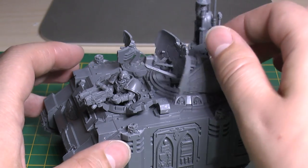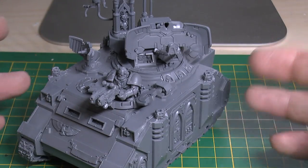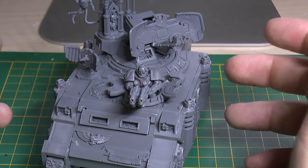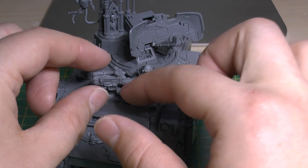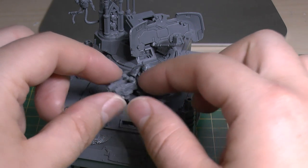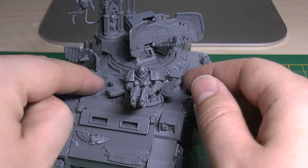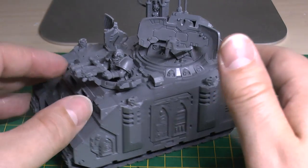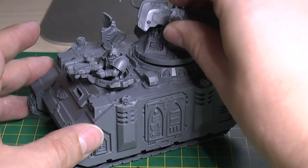I've kept the figure loose — there's no real point glueing him. Even though he's there you could still have a pintle-mounted heavy bolter; you'd just have to orient things differently and put a pintle-mounted storm bolter on there. But I just wanted to build it as it is on the box — didn't want to modify it too much. So there you go, that's the Rhino Primaris — lovely model.